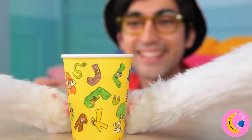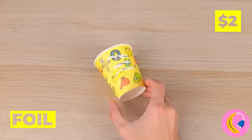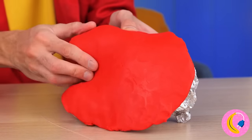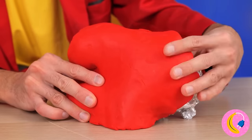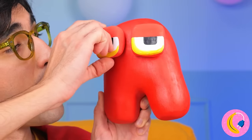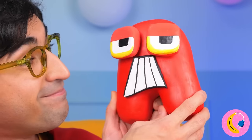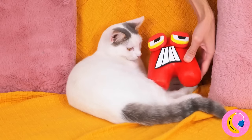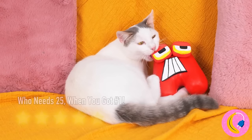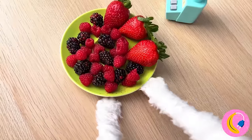Look Kitty, a cup with all your favorite letters. How about we take some foil, add some clay, and a few finishing touches - look who's here, our old pal A! They're already best friends.